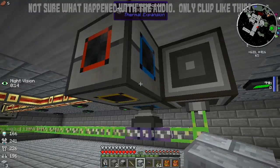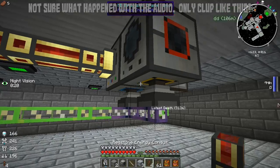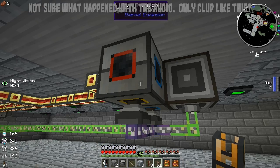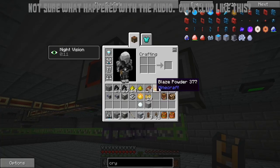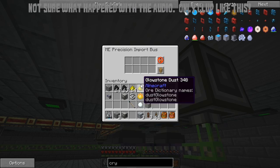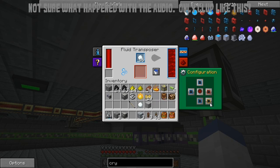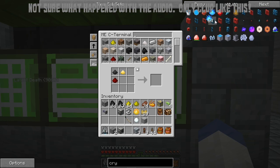We'll need to import it back into the system. This also needs power — there we go, it has power. The only thing we need to do now is import snowballs and make the bottom one blue. There we go — 16 snowballs and we're making blizz powder. Now we need this to move stacks at a time. There we go, so now we've got the blizz powder going into the system.